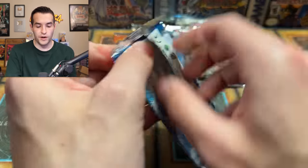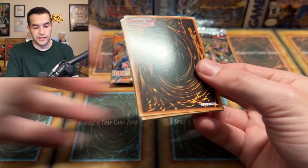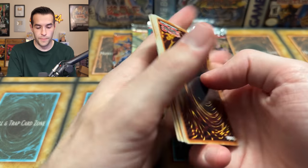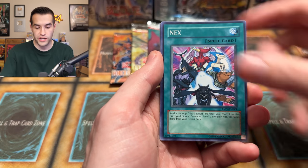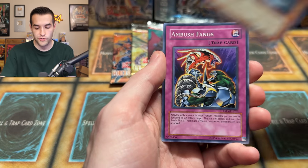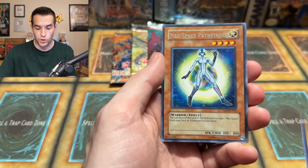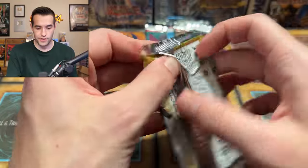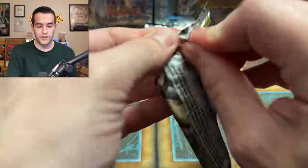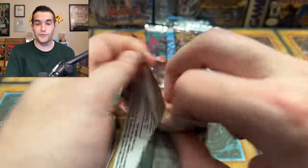We're going to do one more Tactical Evolution, then one of each pack to finish off the last five. One, two, three, four — Chrysalis Chicky, Counter Counter, Phantom Cricket, Next, Reverse of Neos, Gravitic Orb, Ambushed Fangs, Renge Gatekeeper of Dark World, and the Neospatians. I can't even speak — it's been so crazy of a video. Five packs left — one of each pack we've opened today. Can we end it off with some more ultis, more ghosts, more error packs?